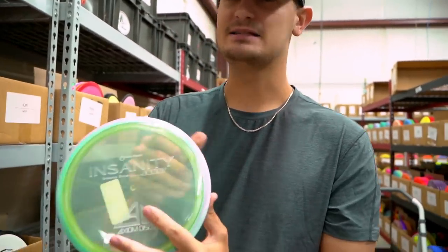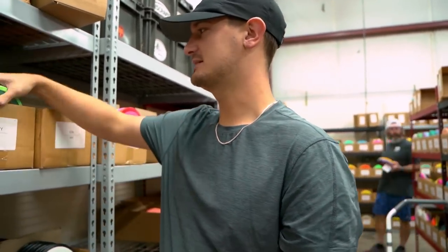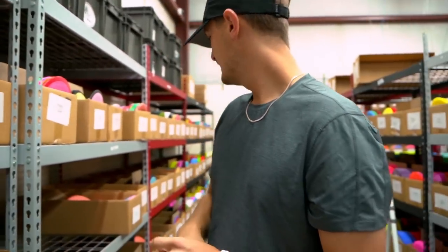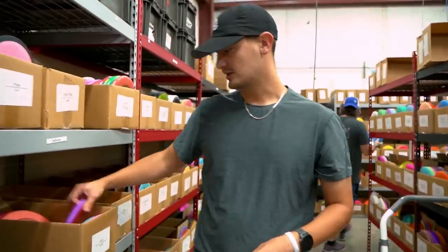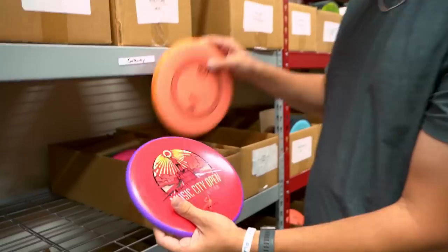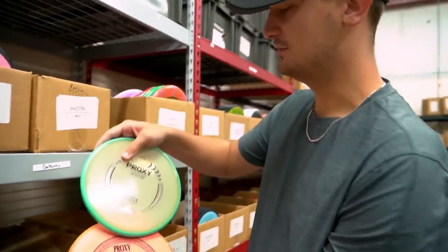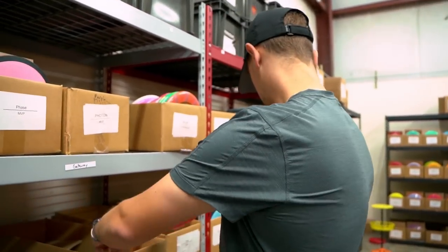The only thing that's insane about the Insanity is how few people are throwing them, because it should be in everyone's bag. It's a great hyzer flip, 9 speed — hyzer flip to some turn, get you really good distance. These are in Proton plastic and those are going to go fast. Looks like we also got a nice restock on some Proxies — we still have some of the Fission MCO Proxies, then we got a restock on Electron, and it looks like we got a few Eclipse back in stock as well.